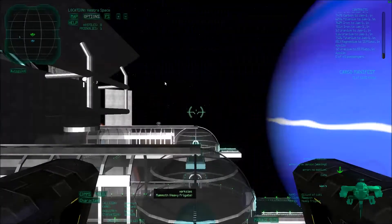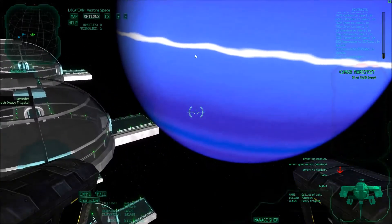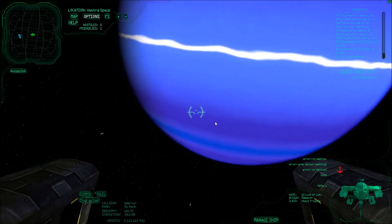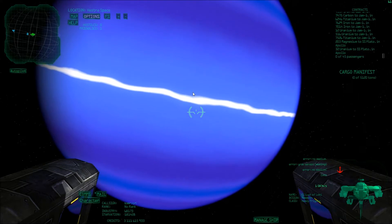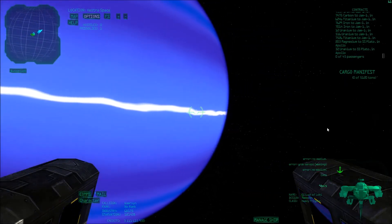In order to actually extract the gases you need to go to a gas giant. As you can see here, there is a nice blue gas giant in Vestra which has a nice white strip. If you fly into the blue part you will extract nitrogen, while if you fly into the white part you will extract hydrogen.